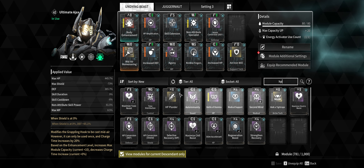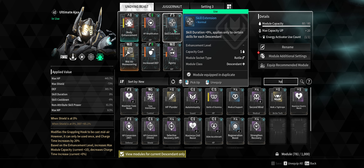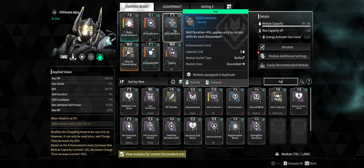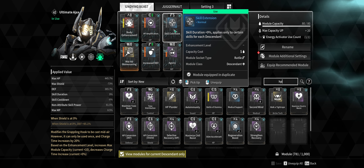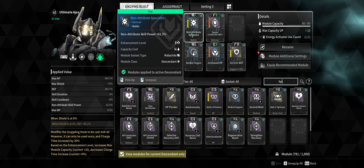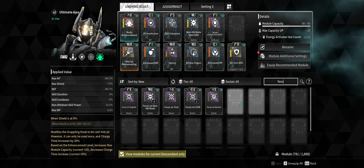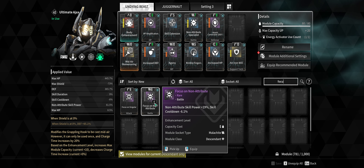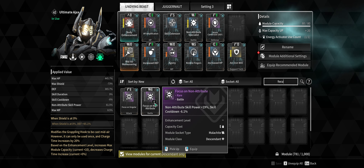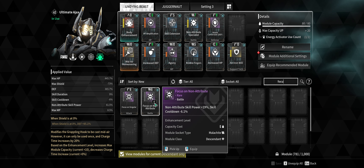Next up is Skill Extension, which increases the duration of my shields and barriers — that's the bread and butter of this build. I'm putting up shields, Orbit Barrier, and Hypercube to keep people alive. I'm also using Non-Attribute Skill Power, though I may switch to Focus Non-Attribute, which gives roughly similar non-attribute power — going up to about 77 versus 81 — but also provides 6.1% skill cooldown reduction.